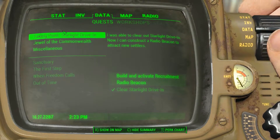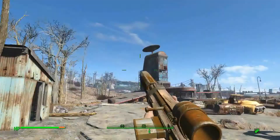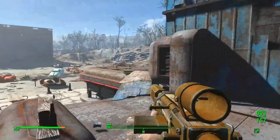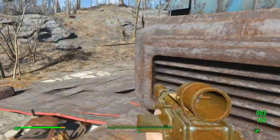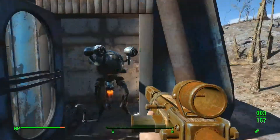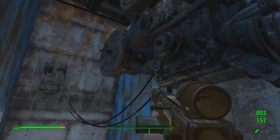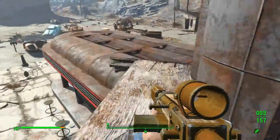Okay, we have to build something — we have to build and activate a recruitment radio beacon. I know just the place. There we go, okay, we're going to build it right here. Can we actually go up there? Oh yeah, we can — wait, we can't. There's a pump up here though, or something — yeah, an electrical generator. We can go right here.